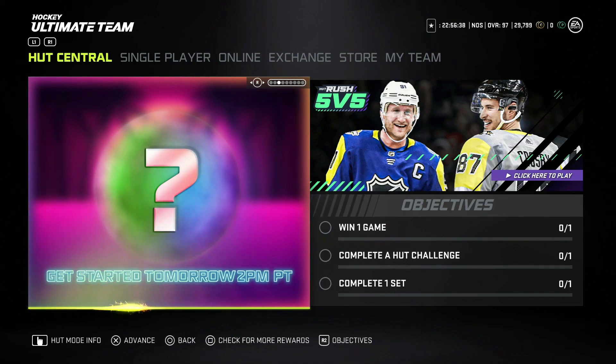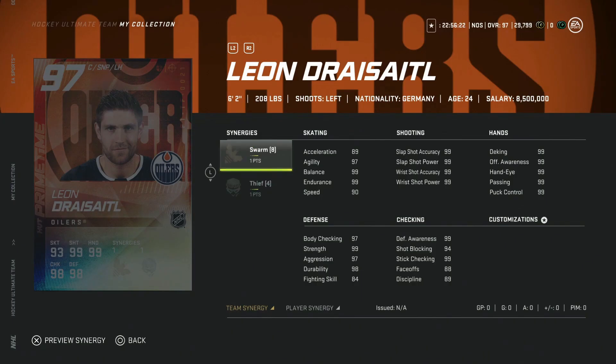Alright, let's get into the cards. First things first, let's look at the brand new 97 overall Leon Draisaitl with Swarm and Thief. Thief is extremely interesting because it makes Leon Draisaitl a center, which is the best part about these cards. The frustrating part with the Team of the Year option is that he's built like a centerman but his faceoff rating has been so low, and he didn't have a synergy that helped that out — so he's been a winger. This obviously makes him a centerman.